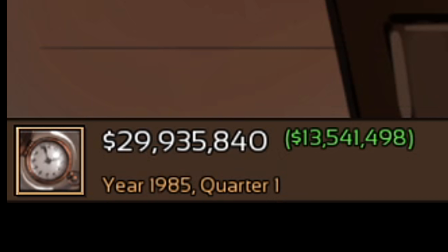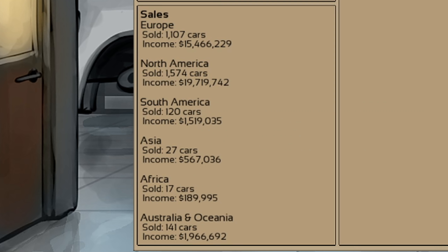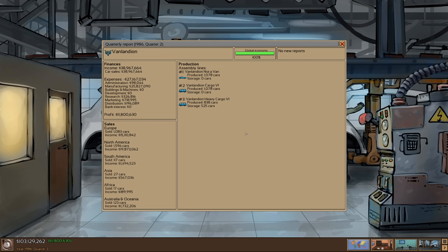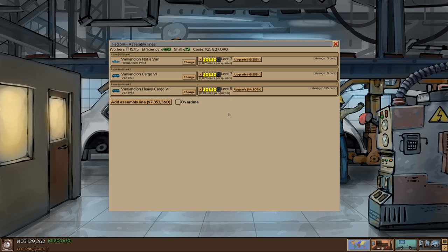Another quarter goes by and we once again have sold out of vans — exactly what I want to see. We sold 1,107 cars in Europe. Most of our car sales are in America, but Europe is also pretty significant. South America: 120. Asia: only 27 bought vans — that's unfortunate. Africa: 17. Australia: 141. It's almost not even worth it to be in Africa and Asia. Well, I've officially made $100 million selling two vans and a truck — I think my company's doing pretty well. Let's lower down our production a little bit.